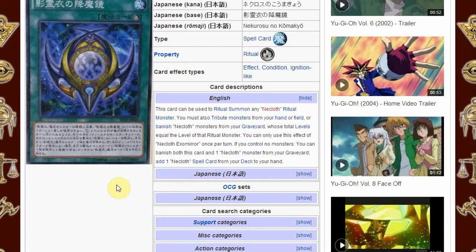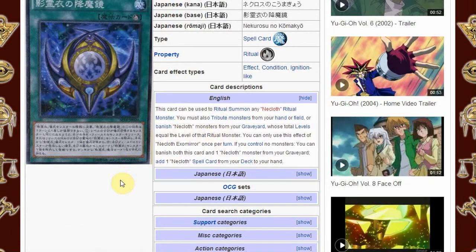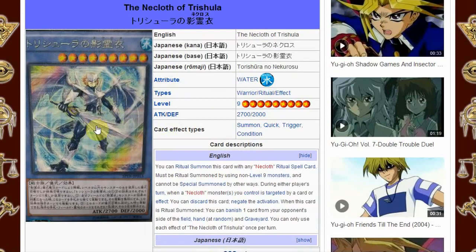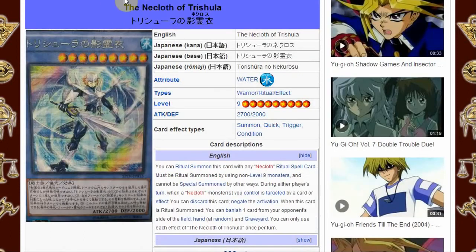So there are three parts to this effect. There's the regular ritual wording where you can tribute monsters from your hand or field, but the extra part is that you can banish Necloth monsters from your graveyard. So in the case of summoning the Necloth of Trishula, if you have Necloth monsters in your graveyard whose levels add up to nine — because the Necloth of Trishula can't be summoned using level nine monsters, they have to be levels that add up to nine — you can banish them from your graveyard instead of tributing anything from your hand or field. Seems pretty good.